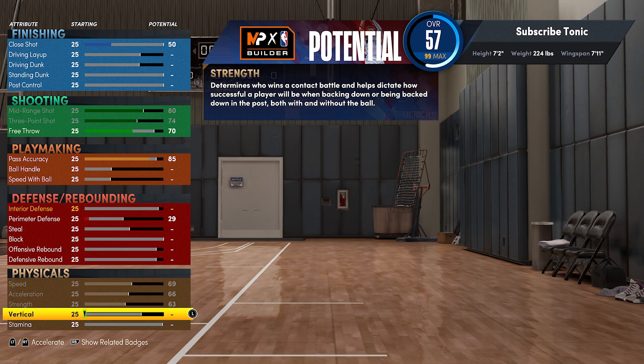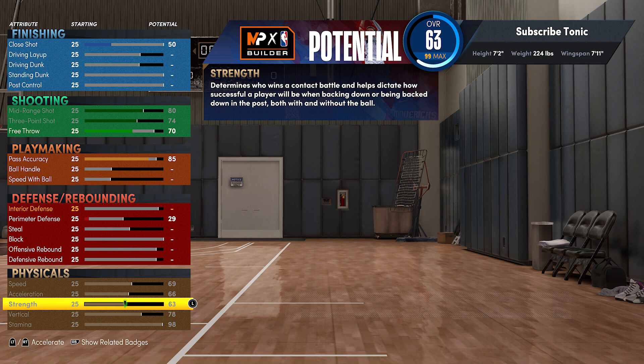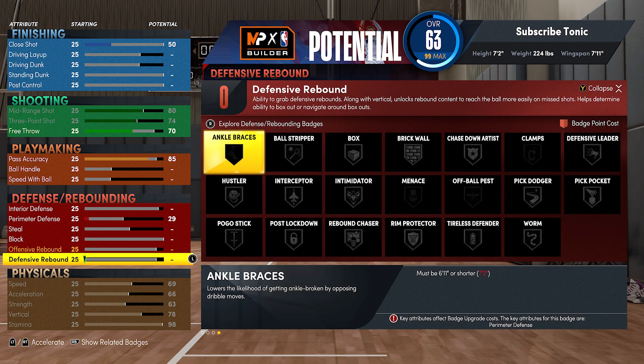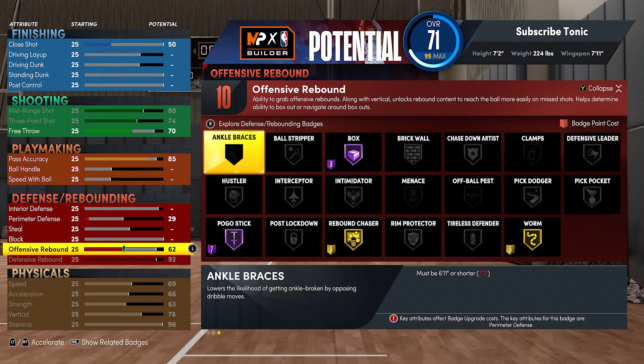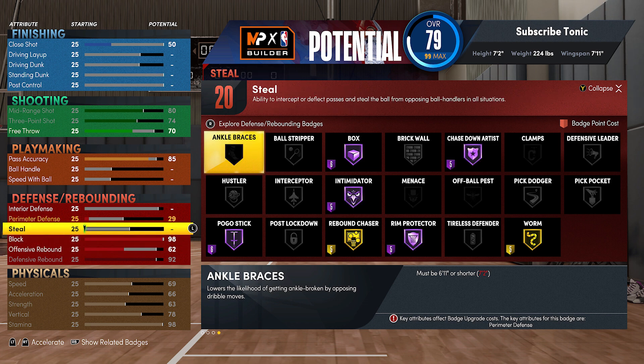With the physical — speed, acceleration, strength, stamina — I want to max it all. There are going to be some people that say 63 strength means you're going to get bullied. But my 7-foot-3 center has low weight and I have never been bullied by another center. No center has ever backed me down. Trust me, 63 strength is going to be fine. You do need to upgrade strength — don't leave it at 25 — but 63 will be enough.